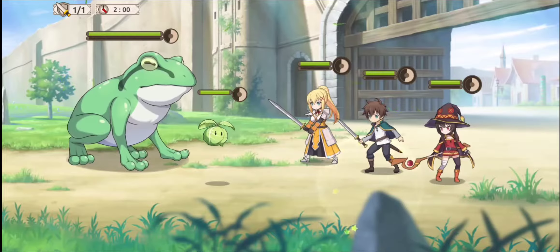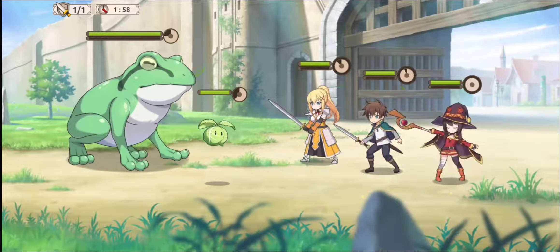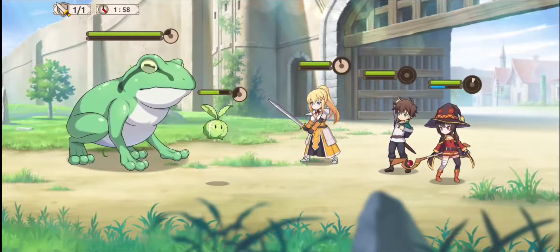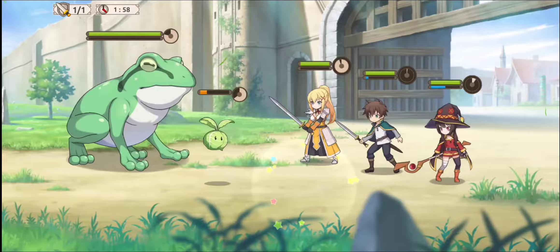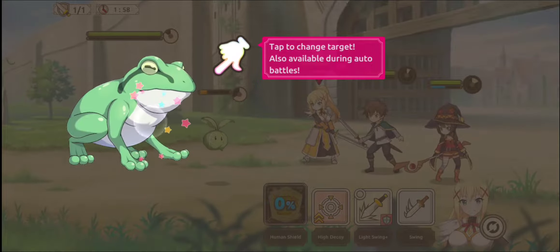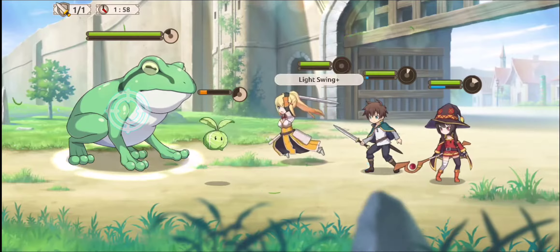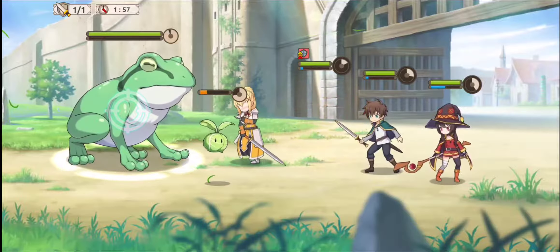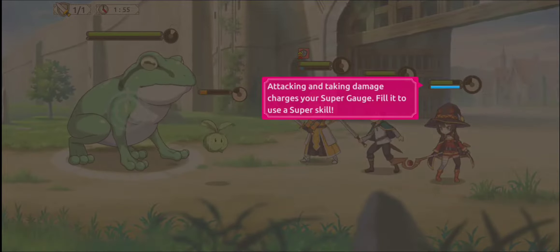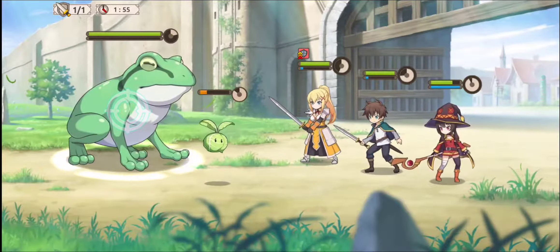Different attacks — looks very Nier-like in some ways. Four second cooldown, tap to change target, also available during auto battles. Select the target then tap — oh, she missed. Guess who we're not pulling for! Attacking and taking damage charges your super gauge, fill it to use a super. Okay.